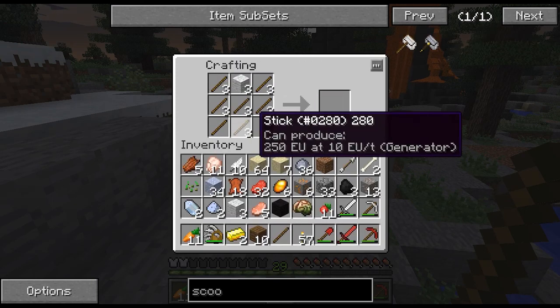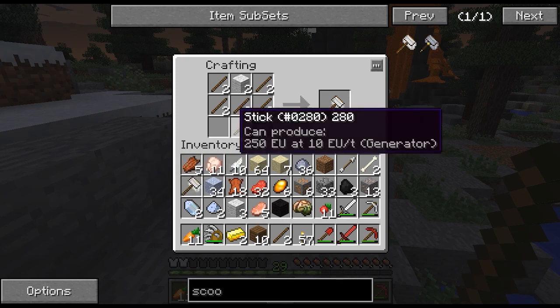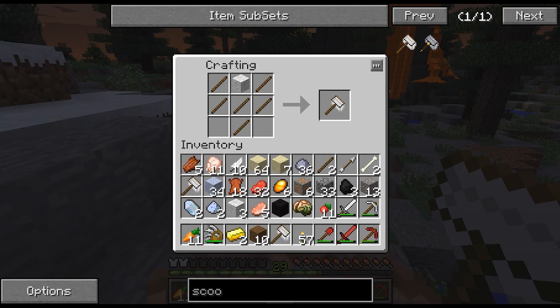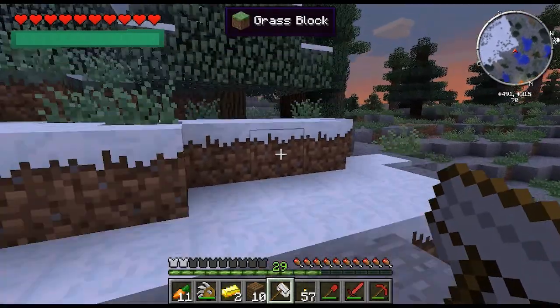It also adds the marble again — or quartz? Whatever that white stuff is. Marble — that's what it is. That volcano looks sweet. I kind of want to live inside of it. Can we make a volcano base, all three of us, and just live together? Sure.